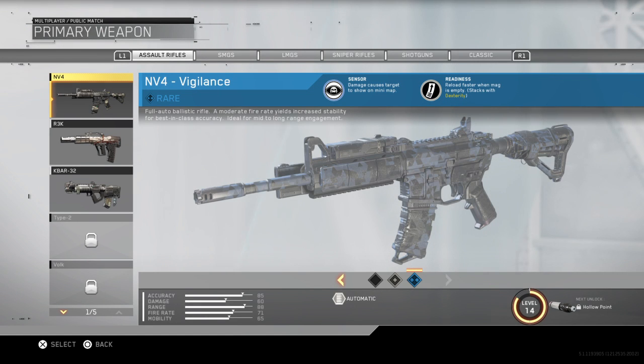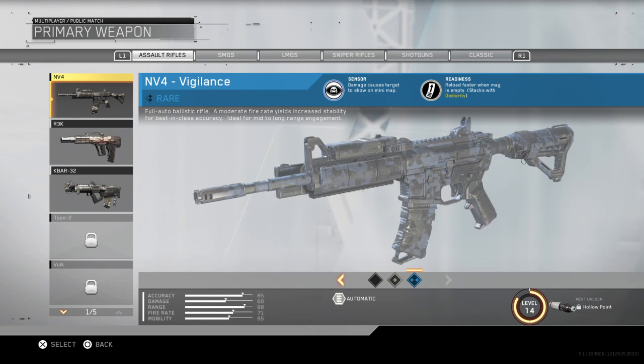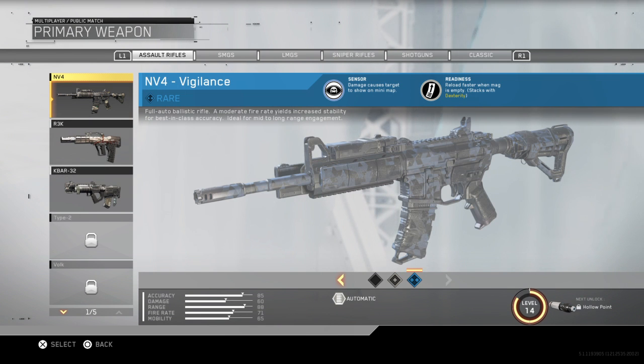Hey guys, welcome back. I'm going off the last video so I'm going straight into it — that's why the other one didn't have an ending. What I was getting at was these — you get these from the Quad Master, the black market, or the armor. You can get them from yourself, which I'll show you. These boost your gun ratings by themselves without attachments and give you extra perks with them.